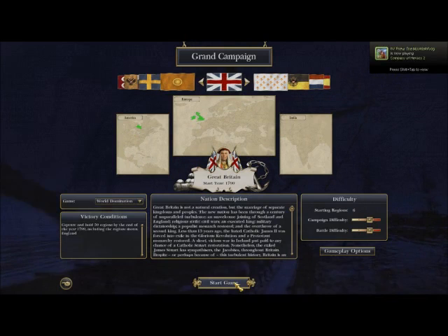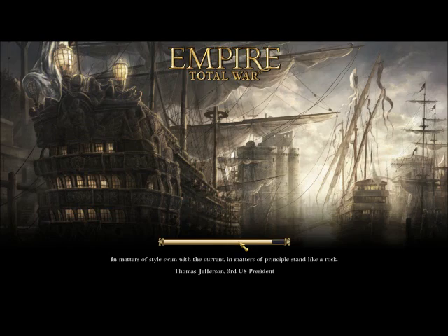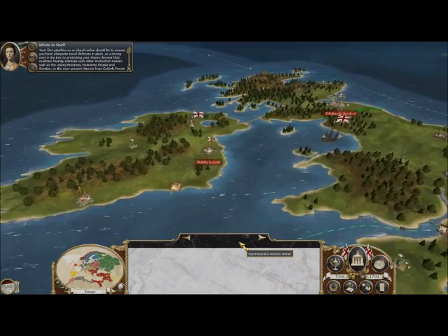I've turned down my graphic settings from my first five-turn trial. Although the first five-turn trial, I have to admit, didn't go too well. The tribes in America sort of flooded into me and I lost a few settlements there, but no need to worry - I'll try and have a pre-emptive strike against them this time. Your first priorities as an island nation should be to ensure you have adequate naval defences in place, as a strong navy is the key to protecting your shores.